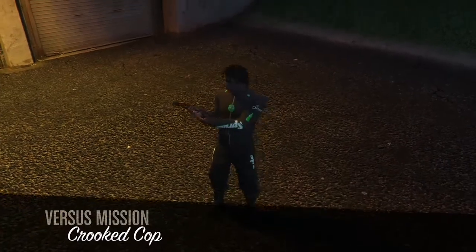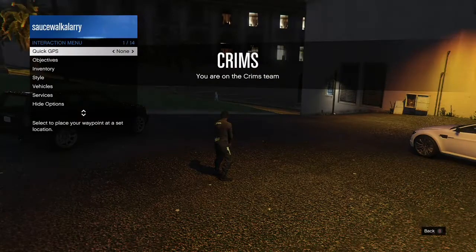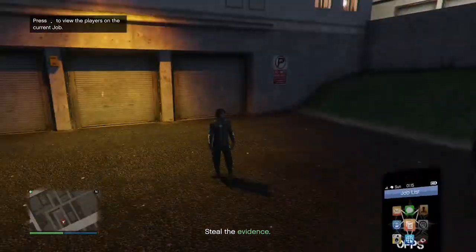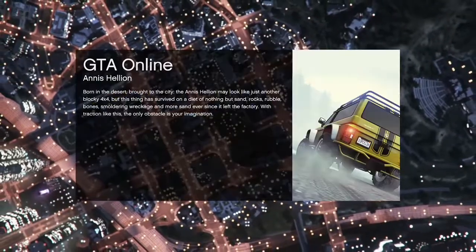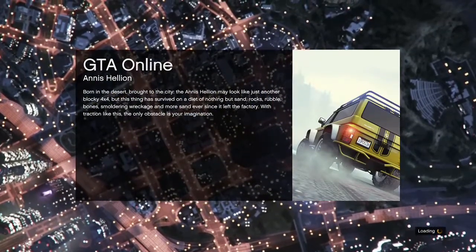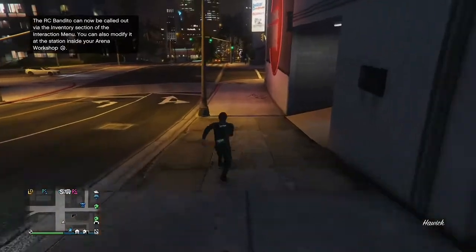When you load in, open your interaction menu, go to Styles, and put on either the rebreather or the gray earpiece. Then open your phone and quit the job. Note: if you accidentally put on night vision goggles and it messes up the outfit, go back to the clothing store, buy the Black Heist Utility Pants again, and redo the glitch.